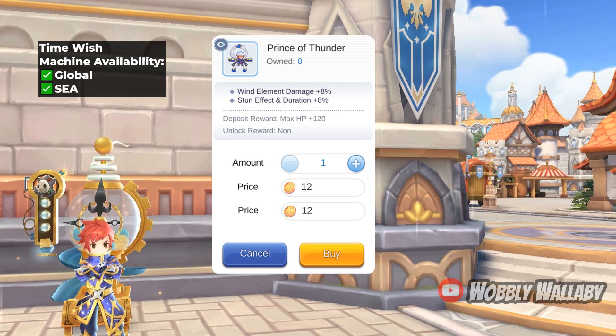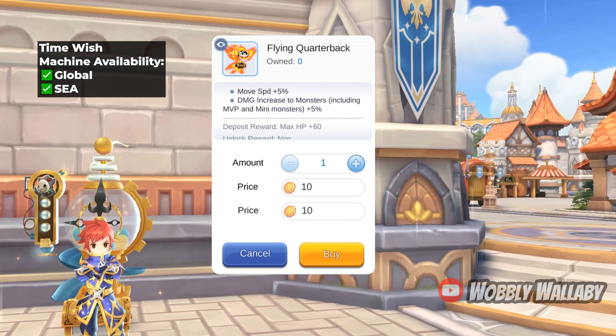The last tail item is Flying Quarterback. In my opinion, this is one of the best tails in the game due to its damage increase and faster move speed. This is great if you're boss hunting, and even better if you're a Novice Guardian since the increased move speed will contribute to more damage. I've also seen many other classes use this since having more move speed is fantastic.